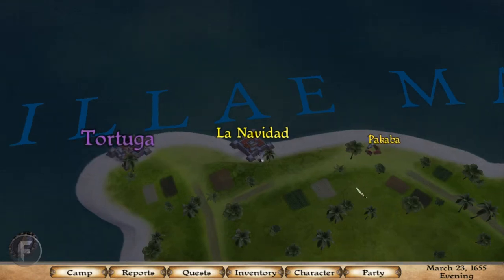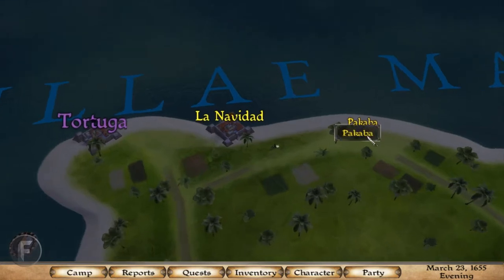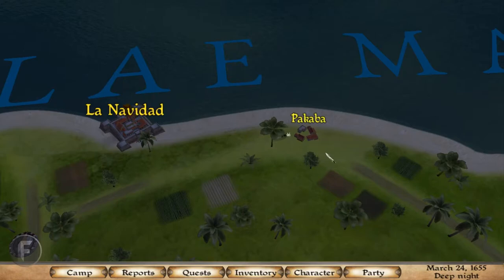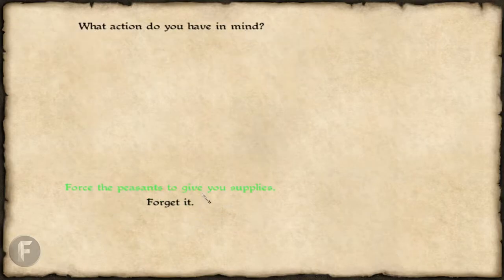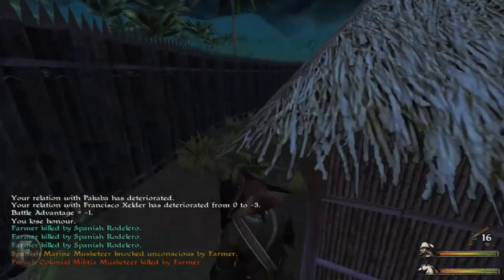You're going to want to make the Spanish mad, make them not like you. To make a little extra cash, we're going to go ahead and raid this town right here, or this village, just to get a little extra cash. We can loot them and then go sell it at La Navidad. Take hostile action. Charge them. I'm going to go around.